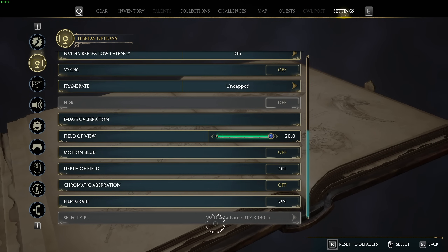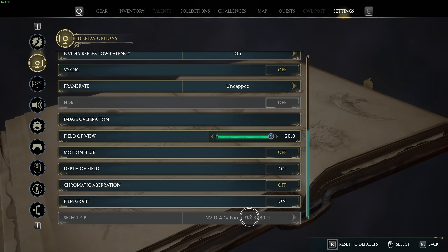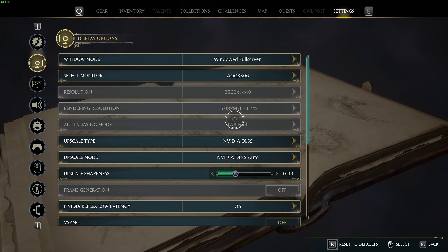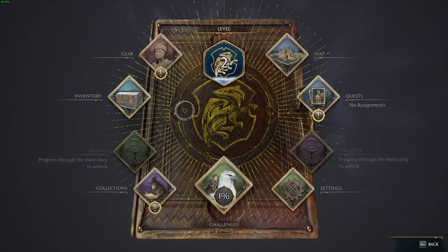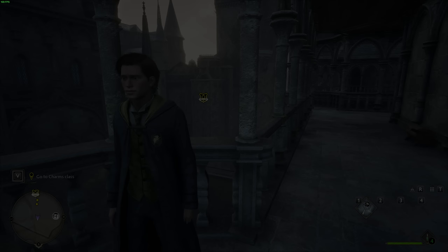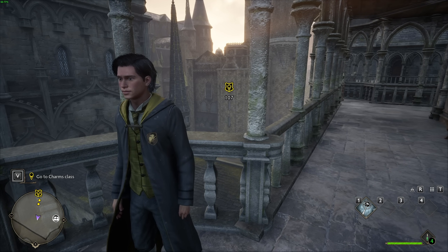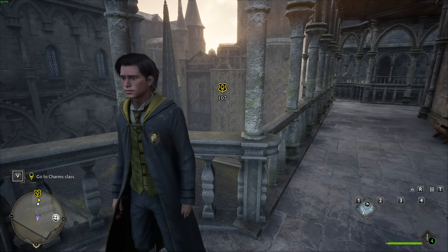Select GPU: obviously if you have multiple graphics cards or a laptop with multiple GPUs, make sure the correct one here is selected. It'll be the one that's the most powerful and hooked up directly to the monitor that you're trying to play on. When you're done with these, we can head back and gauge what kind of FPS we're getting. I cranked the field of view all the way up so I can see a bit more, and I've dropped from about 70-ish FPS to the upper 60s.